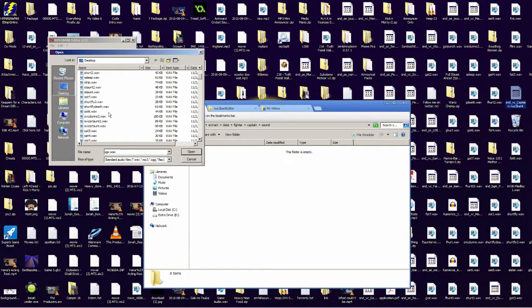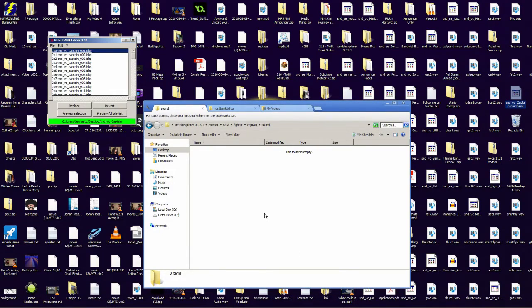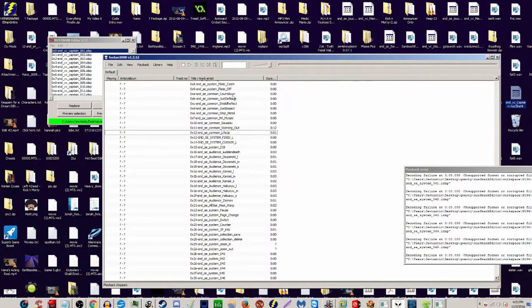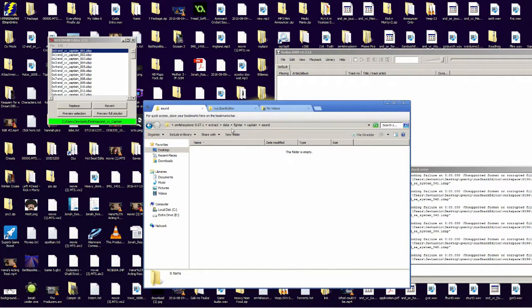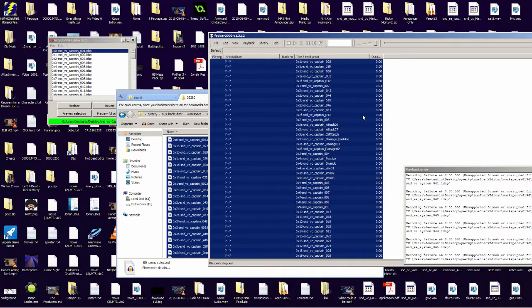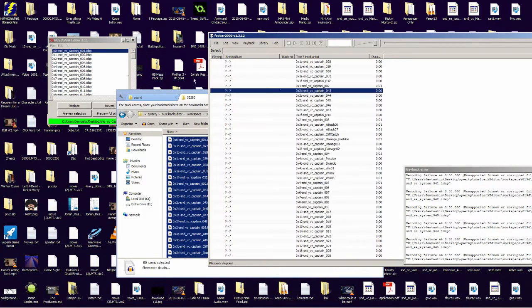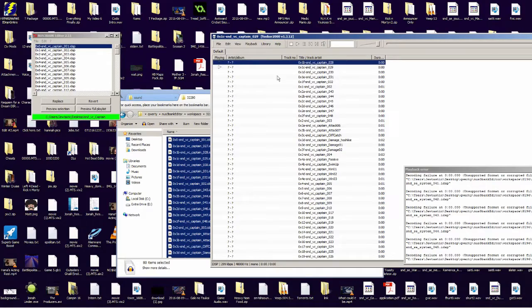Replace it with some line of dialogue. I open up foobar first to preview it, to make sure it sounds all good. If you want to extract existing sounds — like if you want to make a metal version of Captain Falcon, or change his voice to have a high pitch — in foobar you can right-click, quick convert, quick convert to wave. Once you get it up into foobar, you can preview it and listen to the sounds.